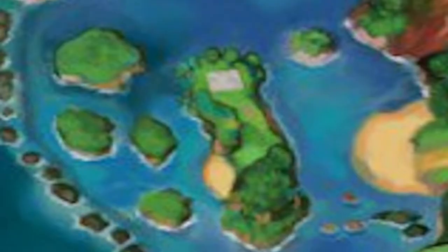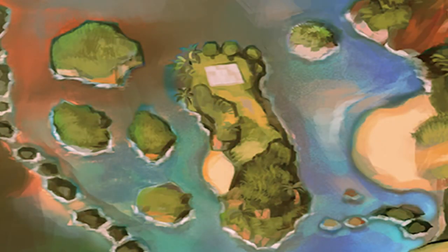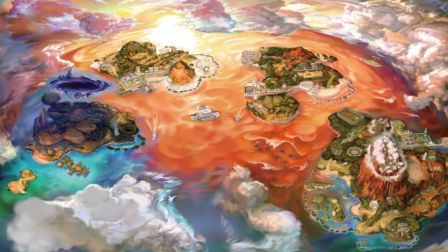Ula'ula Island gets no new sand banks on this map, but you never know if it will in the game. The empty space in Malie City has a building now, but the empty spaces in Tapu Village and on Route 15 stay empty. Mount Lanakila gets a new area just under the clouds.